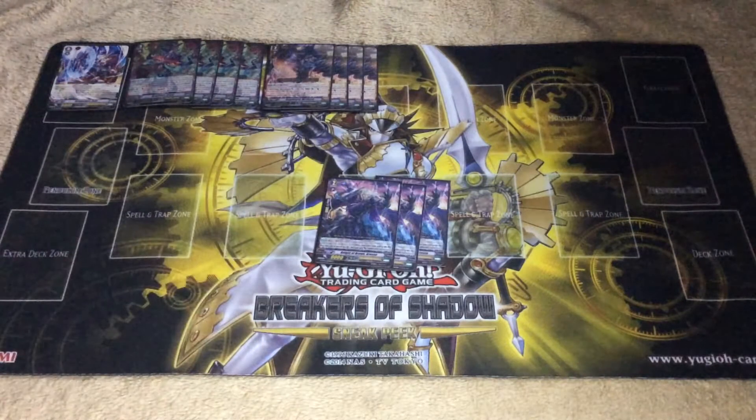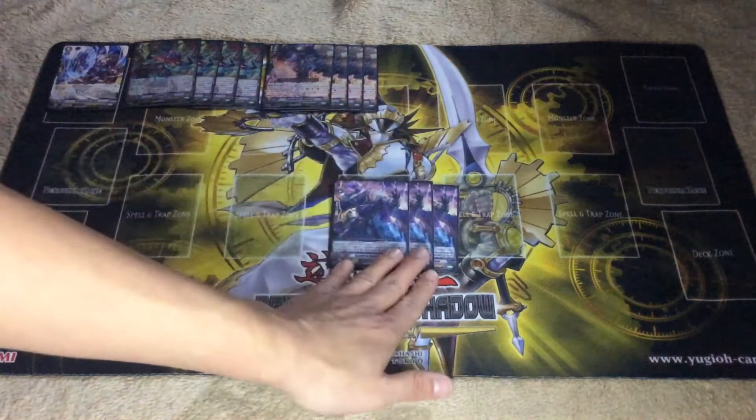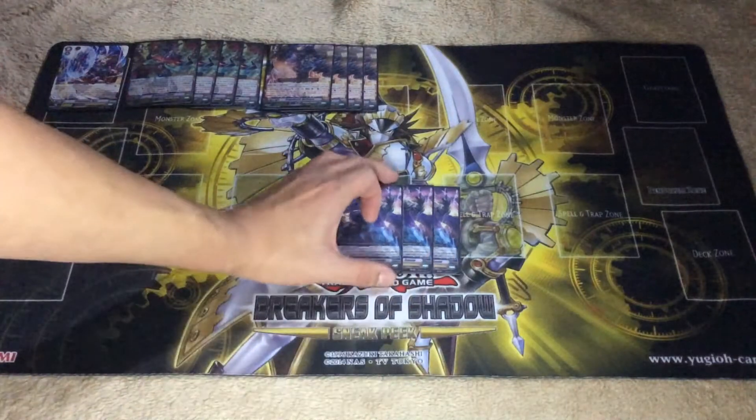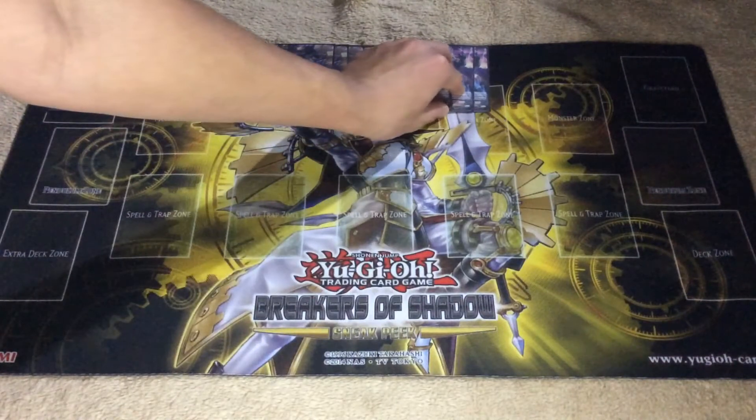We also play 3 of the old grade 2 card. It's a GB1 card — whenever a card of lower grade than this unit is called to the rear guard circle, it gains power. It's 15k on its own, and if you call 3 units, it gains plus 12, giving it 21k by itself, which is pretty good. It's a powerhouse of the deck. However, it's hard to use since when it's on the board your opponent will try to kill it.